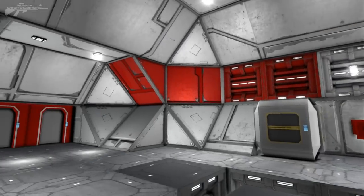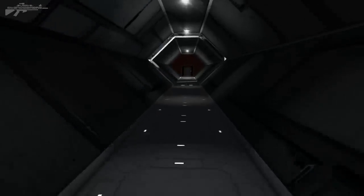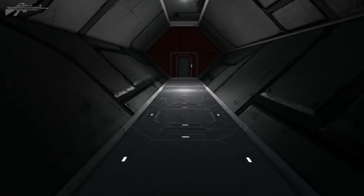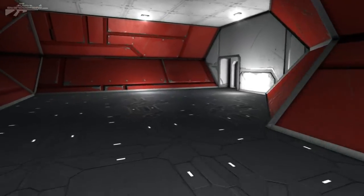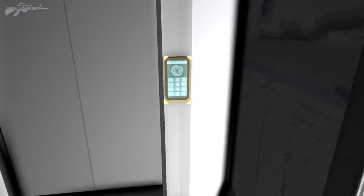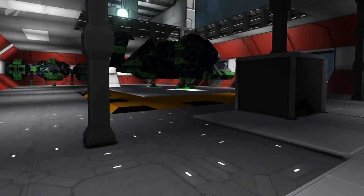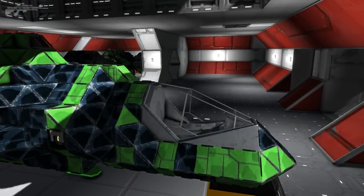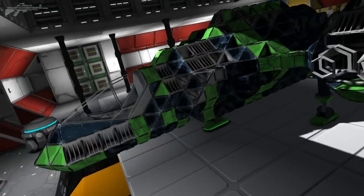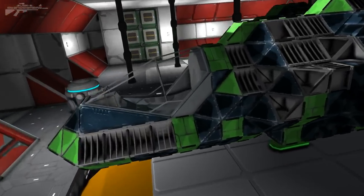We've returned to the main hub where supplies are transferred, and we're heading through this door blended between the containers through a dark corridor to the larger repair facility. There's a small gap in the station because I've been programming some blocks and testing features. There'll be a few more rooms off here — areas for crew relaxation — but we're heading up the staircase to the large hangar bay. This semi-complete ship has been redesigned a bit: I've changed the engine base and repositioned the cockpit.